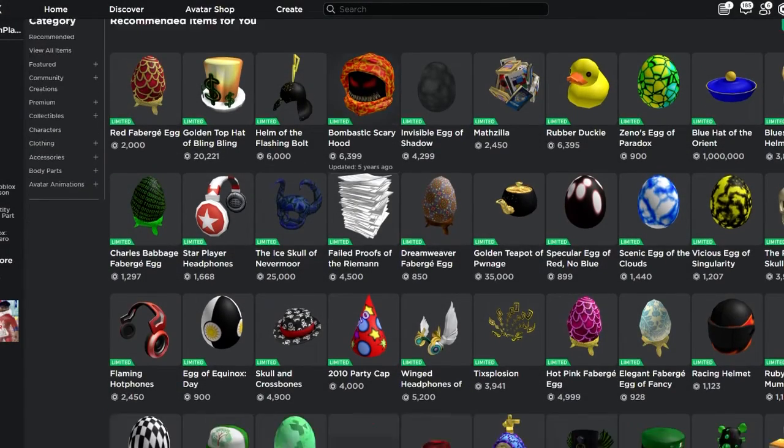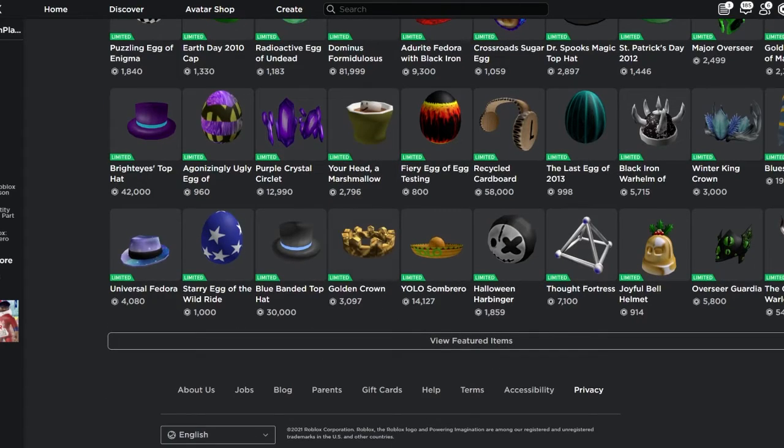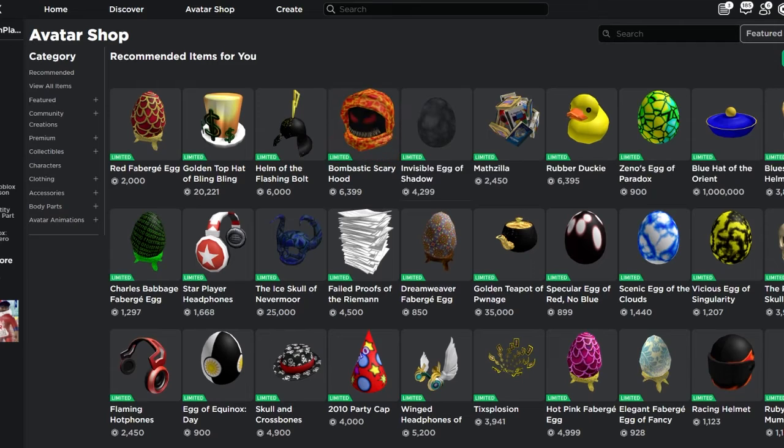As you can see on the Robux catalog, there are quite a few items that you can purchase. If you had enough Robux, you could honestly buy pretty much any of these, but some items are completely unobtainable.